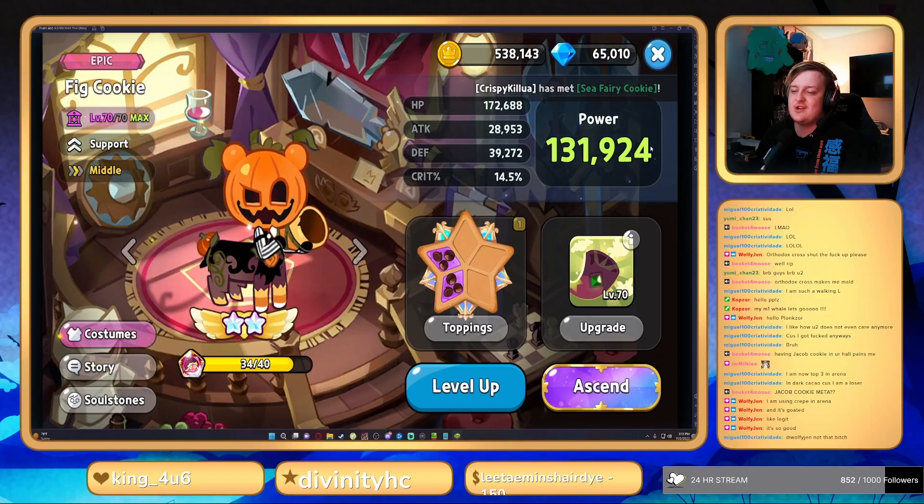Moving on to the third worst cookie in the game, and that is going to be Fig Cookie. Now guys, when Fig gets a candy, Fig's gonna be in the top five best cookies — you watch. Just remember, you told me so. Anyways, Fig Cookie is the third worst cookie in the game right now to me.